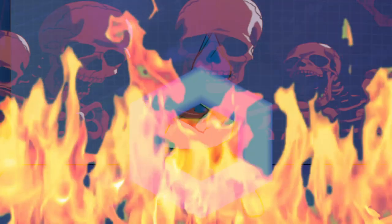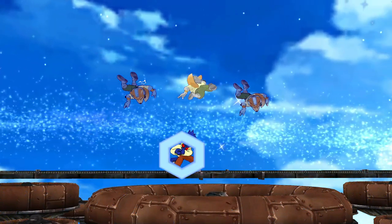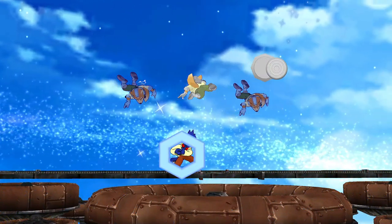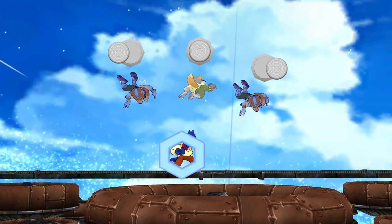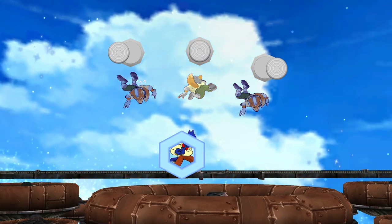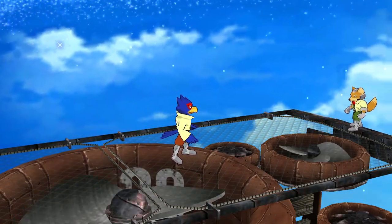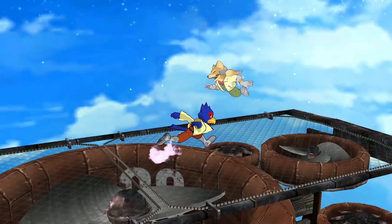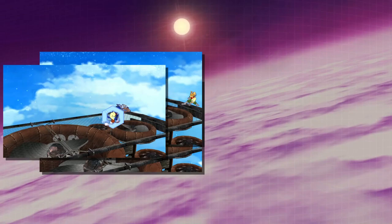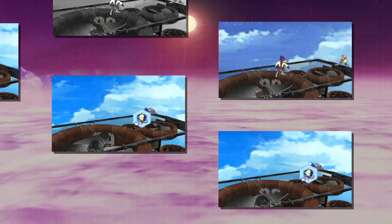Falco's main combo starter is when Fox gets hit — he has three options: DI away, DI in, or no DI. Falco can react to all these options. Let's say Fox DI's out and Falco misses the follow-up. Fox escapes, ending the combo. But if Falco does execute, we enter another mix-up situation, and this repeats until the combo ends or is dropped.